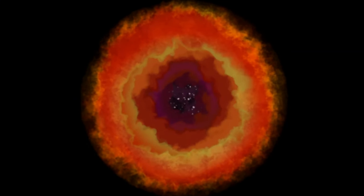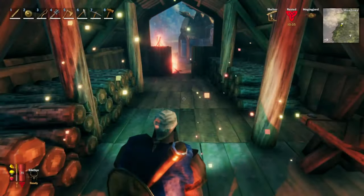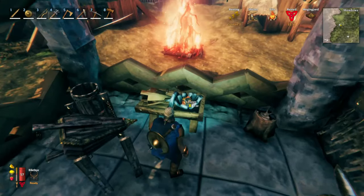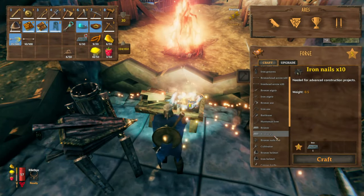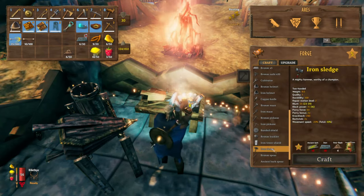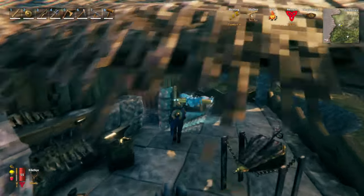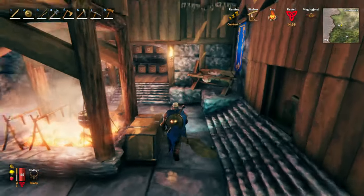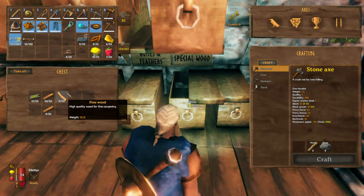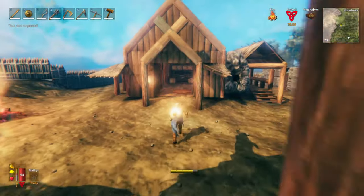Back to the portal. Alright, now we're going to go make our hammer. I'm going to get my iron and my ancient bark because you've got to come prepared. I've got to run across the house to get the bark — that's the other reason I moved all this stuff over here, because it sucks running across the compound just to get two iron or whatever I needed.